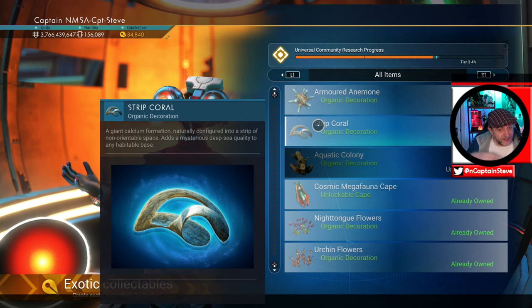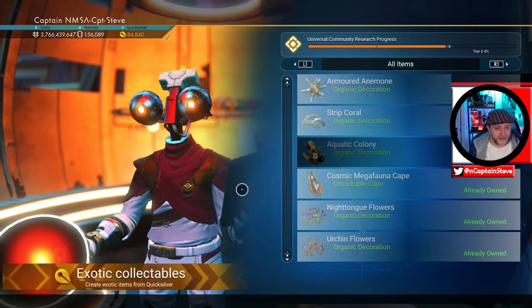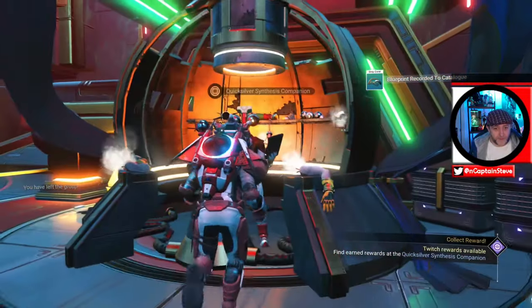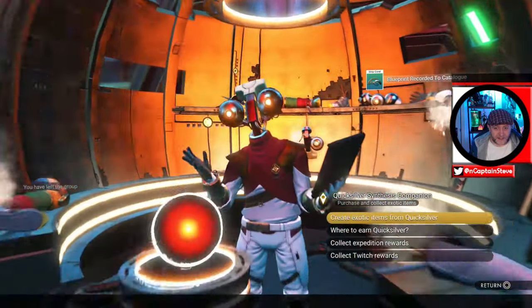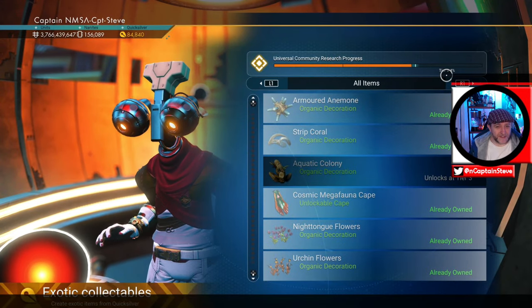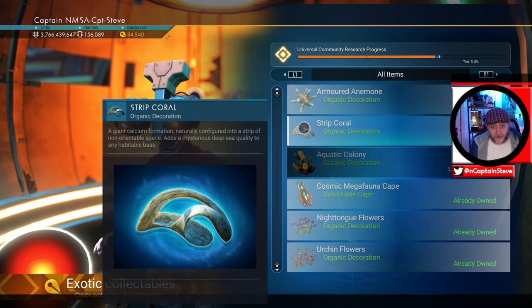Now what I was hoping to do is get that giant sort of animal skull and stick it in front of it, to make it look like a giant sort of skeleton. What was I saying? Yeah, so we're now 4% into getting the next item — 4% already. And it was taking a full day to get something like 2% for a little while on there.